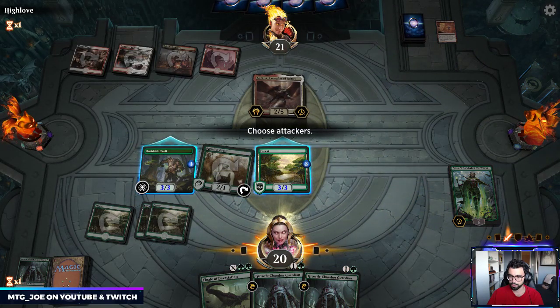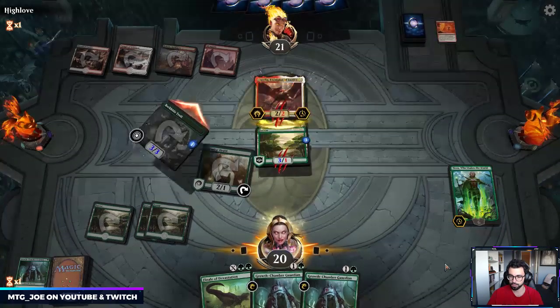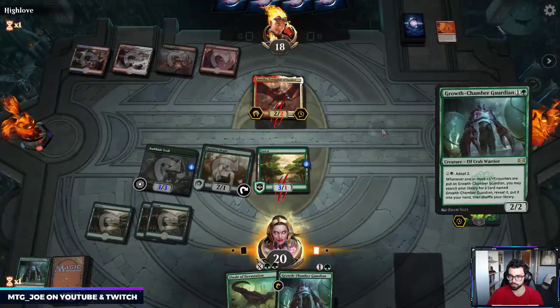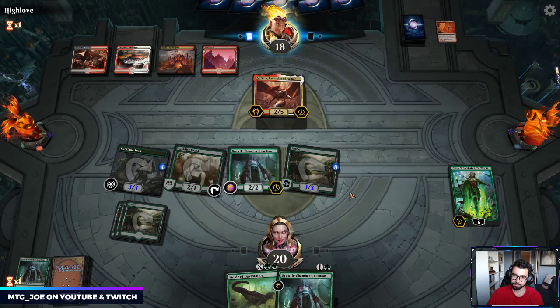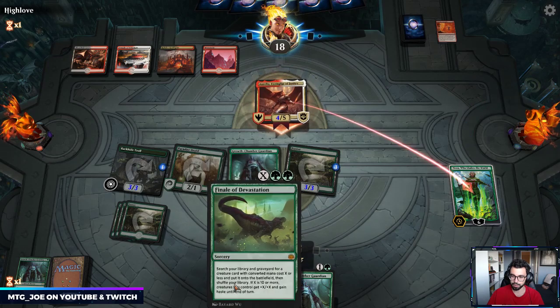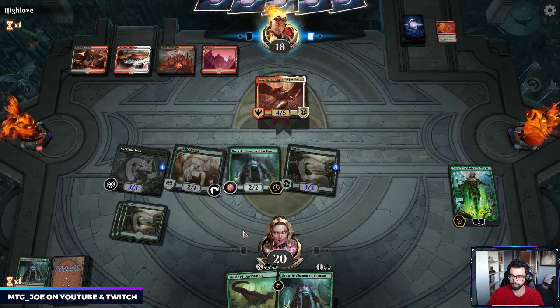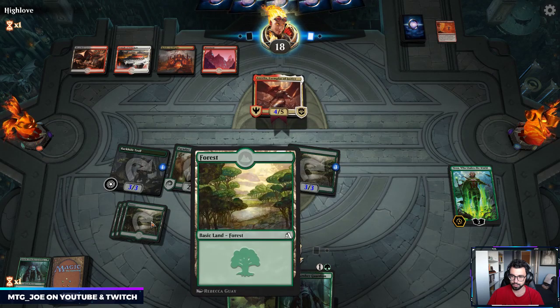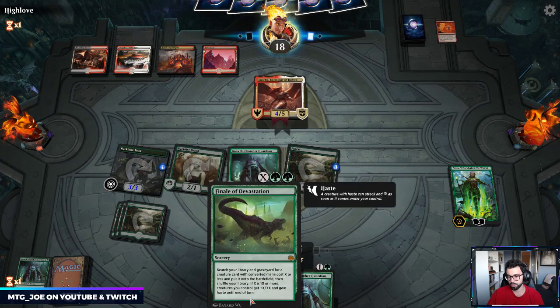Both attacks here are free — they can't kill either creature. They were also super dead to Clarion so I don't think we can really play around it. Our best bet is to float a bunch of mana. That's 6, 7, 8, 9, 10 — so if we draw a Forest we can go X=12 with Finale.